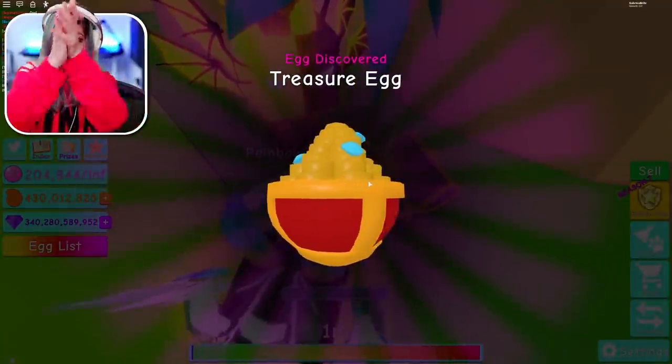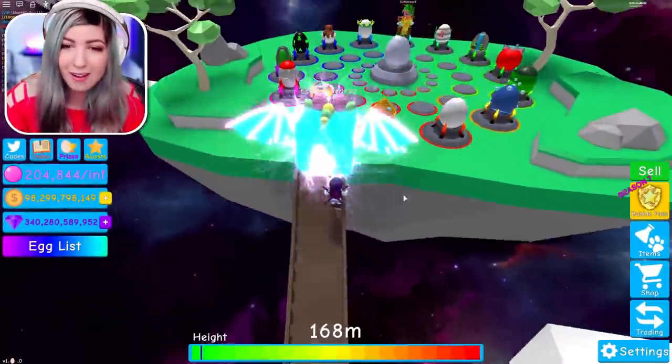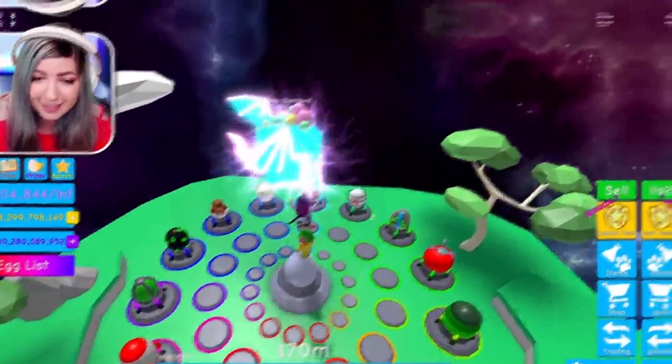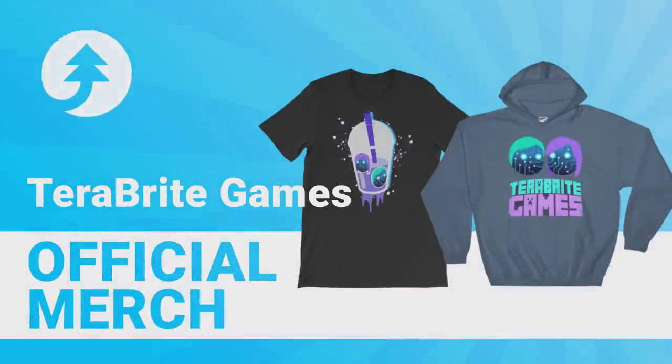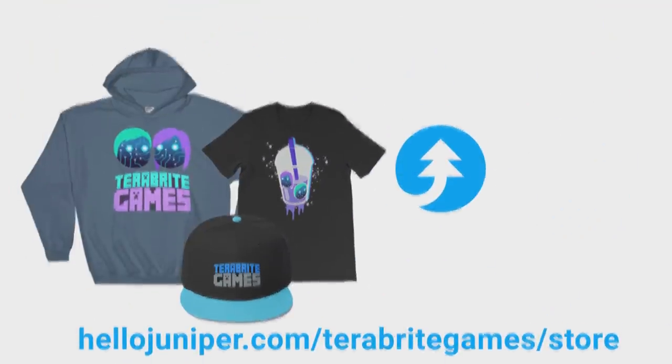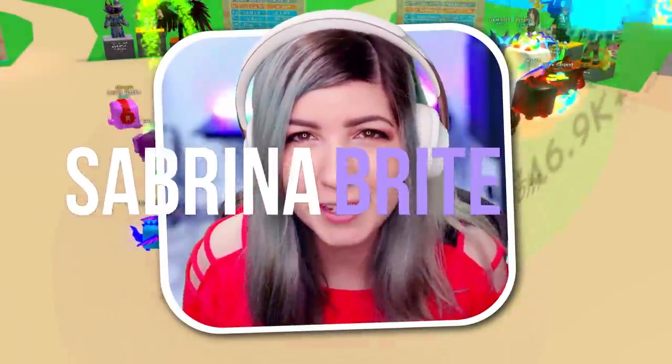Need Bright Juice? Well, we have a Bright Juice shirt in our merch store — link in the description. Welcome back, Brights. I'm Sabrina Bright, and today on TeraBrite Games, we are doing an egg hunt in Bubblegum Simulator.